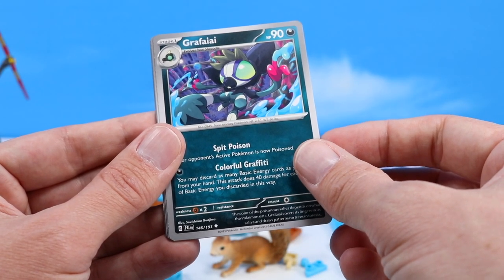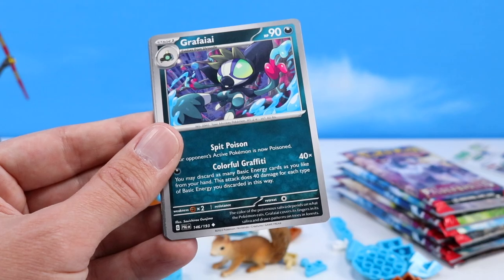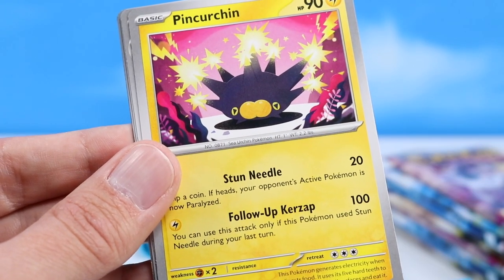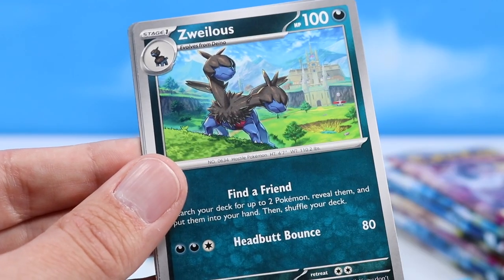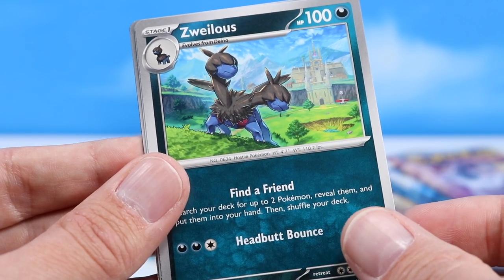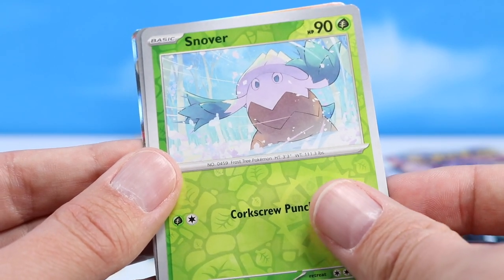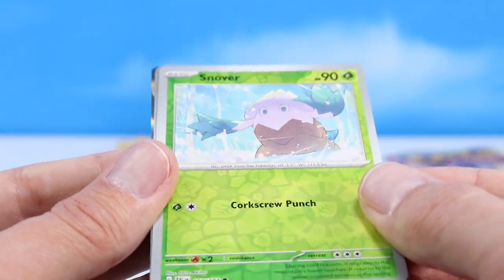Grafaiai — did I even say that right? It's kind of squirrel-like, right? Very interesting little Pokemon. And then we get closer to Pincherton. Zoroark — oh, that's a Dino guy, isn't it? And Snover with a little holo reverse there.